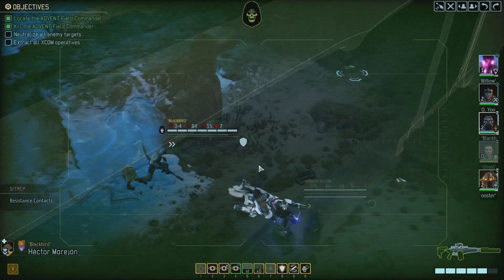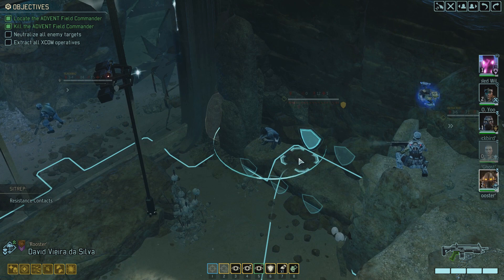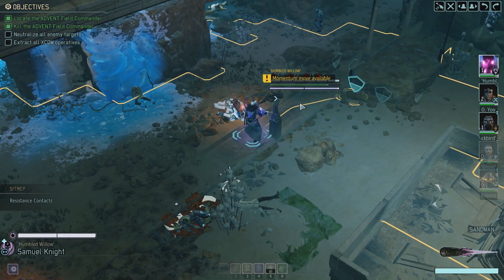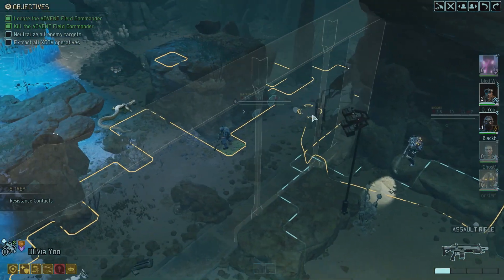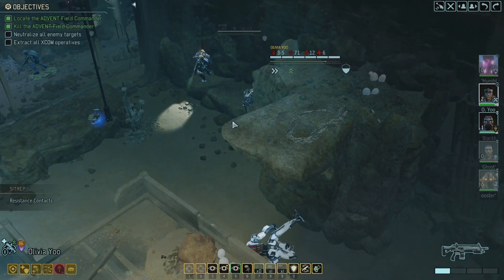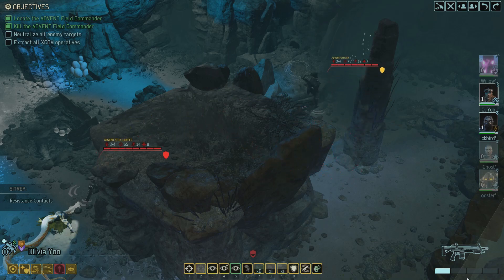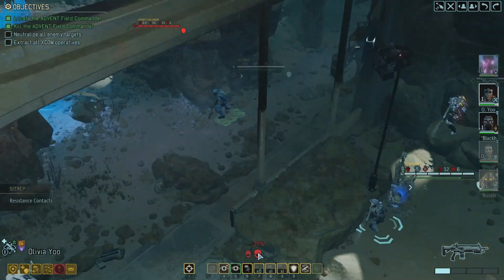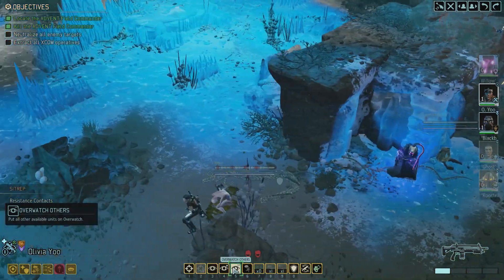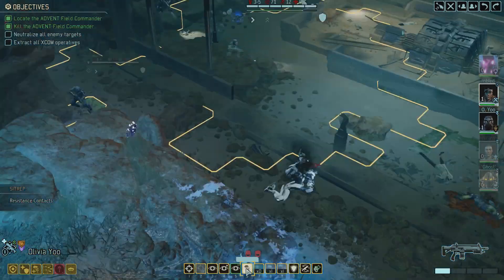I saw an officer — there he is. More supplies. Is that officer part of another group? Could be. Yeah! I wasn't expecting it to trigger here. Do I want to overwatch? Ghosts might be flankable — let's give a raid protocol.